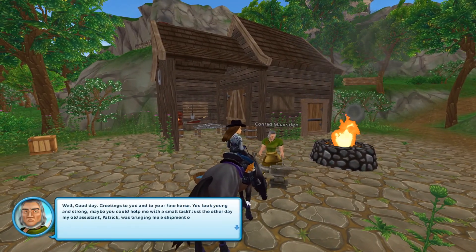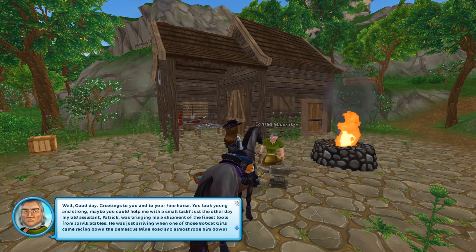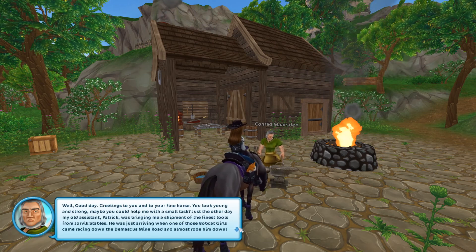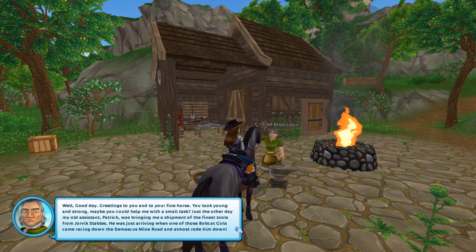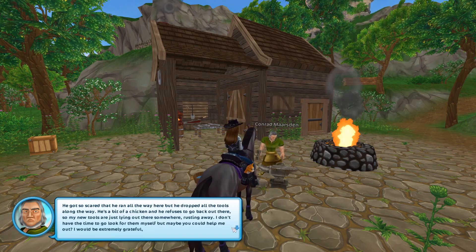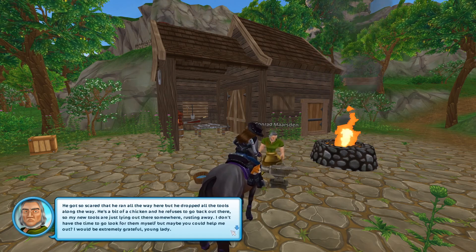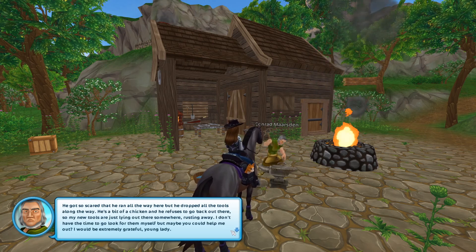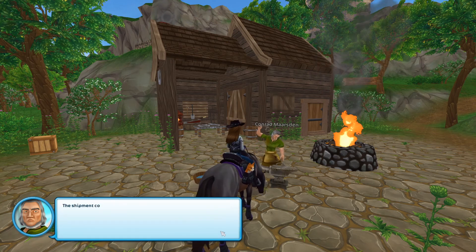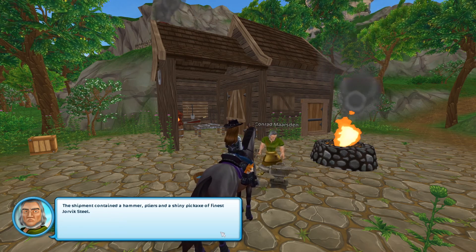Well good day. Greetings to you and your fine horse. You look young and strong, maybe you would help me with a small task. Just the other day my old assistant Patrick was bringing me a shipment of finest tools from Yorick's stables. He was just arriving when one of those Bobcat girls came racing down the Damascus mine road and almost rode him down. He got so scared that he ran all the way here but dropped all the tools along the way. He's a bit of a chicken and refuses to go back out there, so my new tools are just lying out there rusting away. I don't have the time to look for them myself, but maybe you could help me out. I would be extremely grateful, young lady. The shipment contained a hammer, pliers, and a shiny pickaxe of finest Yorick steel.